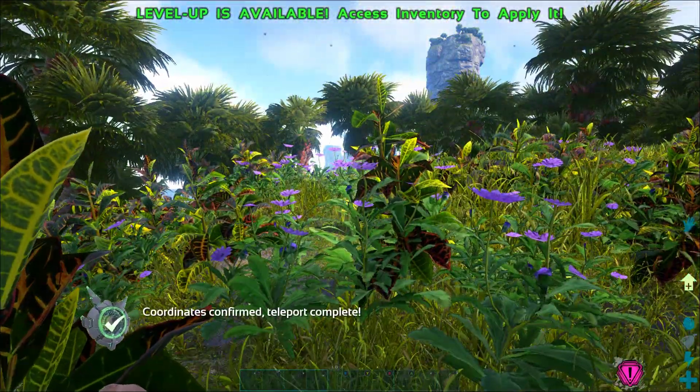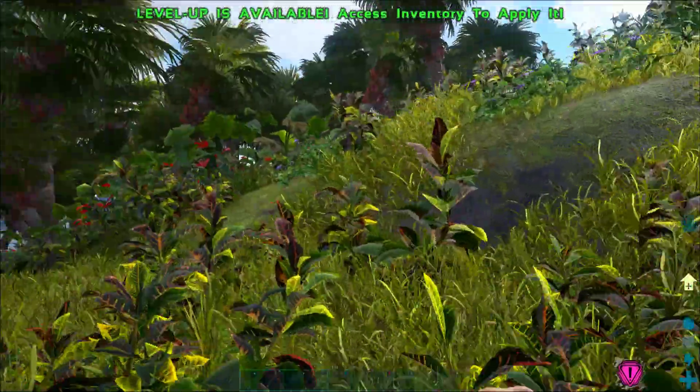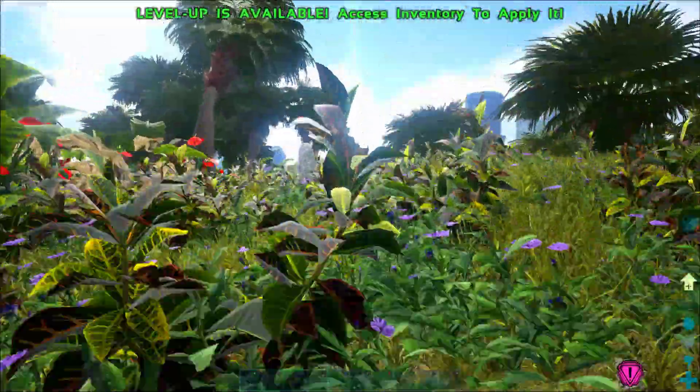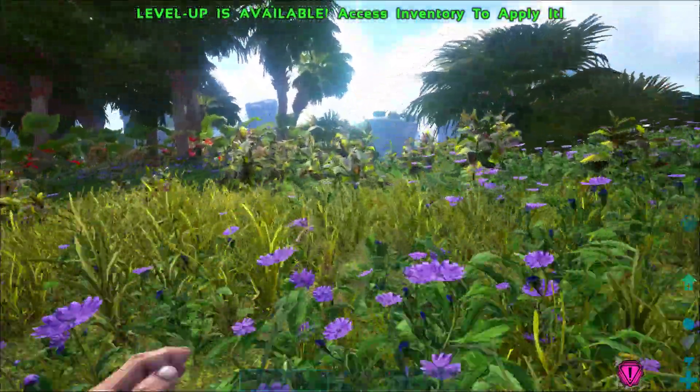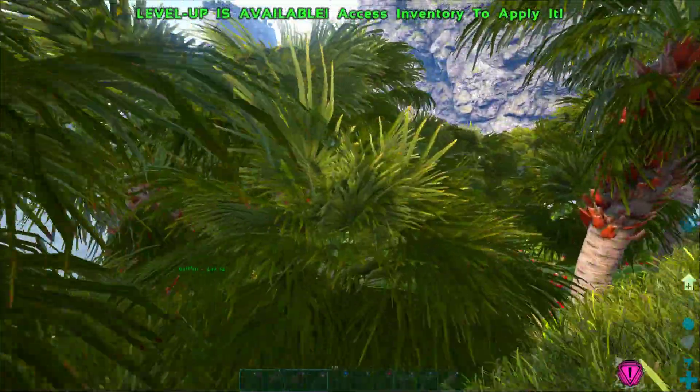Once we finish teleporting we're going to load in at the top of this island, and it seems to always put us up here, which is great. If you climb up to the top of the island it's a little easier to see, but we are looking for these big purple beams of light.